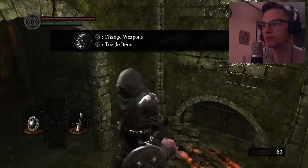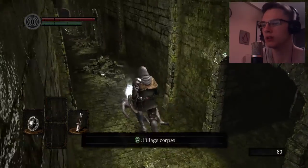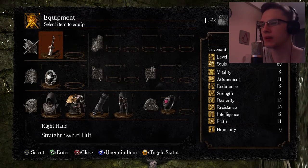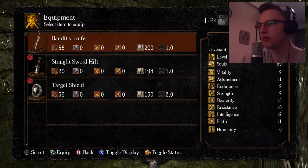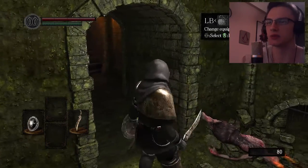Change weapon, toggle items — oh okay! Polish comb — bandit's knife, there was a knife! So let's change the — I have no idea what all these icons mean. I guess the first one is damage, ice damage, fire damage, and then lightning damage maybe. I have no idea. Okay, this looks like a proper weapon.